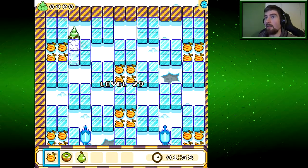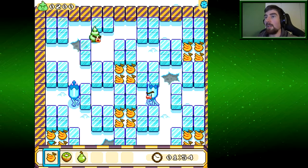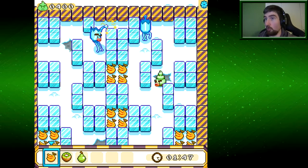They can walk immediately after their animation, or rather... the ice shatters faster with their animation. Mine is much slower. And I mean MUCH slower.